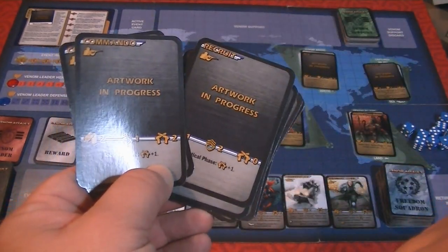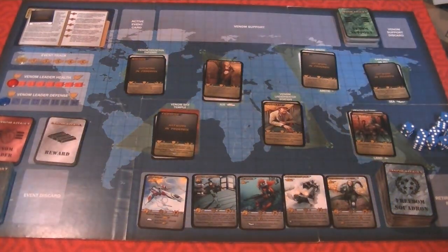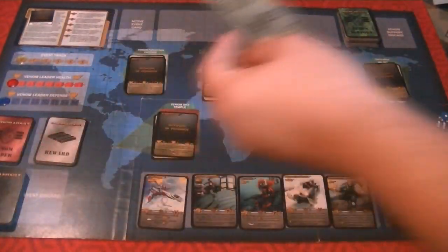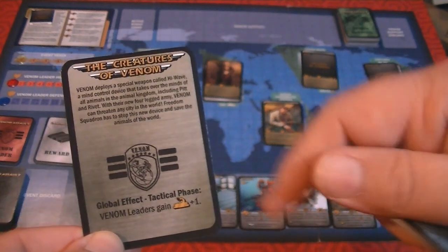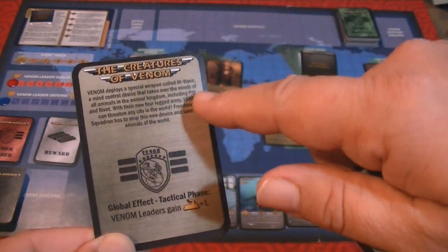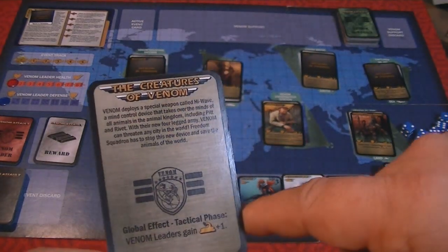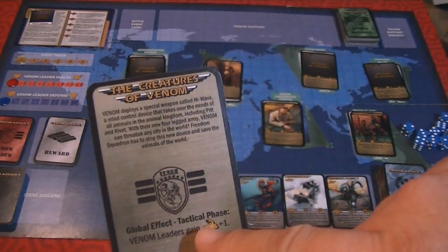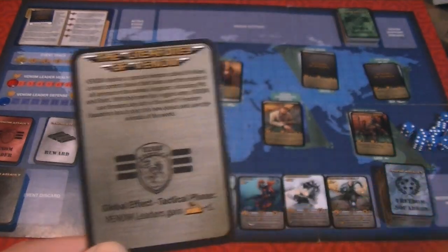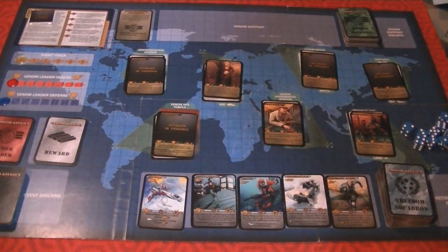At the beginning of the first player's turn, they flip over an event card. Event cards come in a couple of different types. For example, 'Creatures of Venom': Venom deploys a special weapon called High Wave, a mind-control device that takes over the minds of all animals. Freedom Squadron has to stop this new device. The global effect is that during the tactical phase, Venom Leaders gain plus one support. You place the active event up there, and when the next event card comes across you replace it.